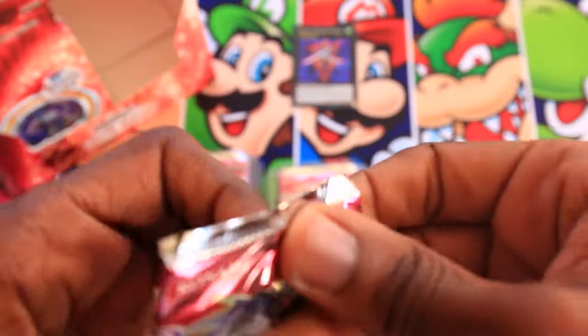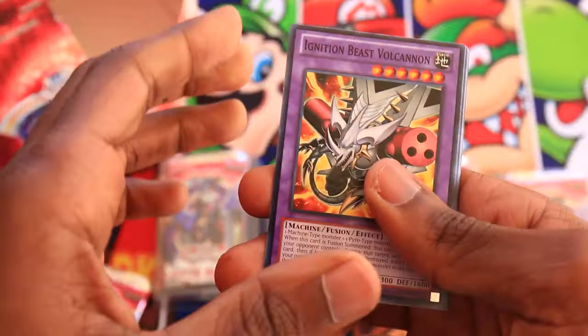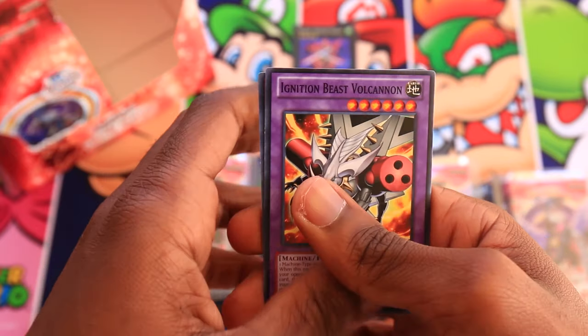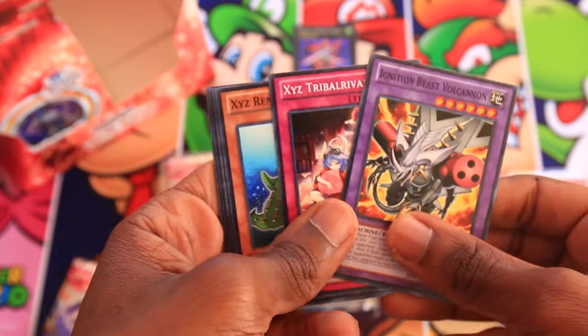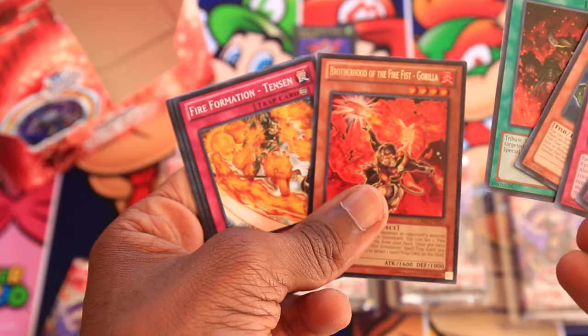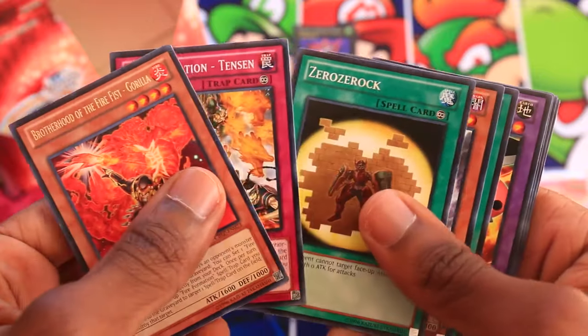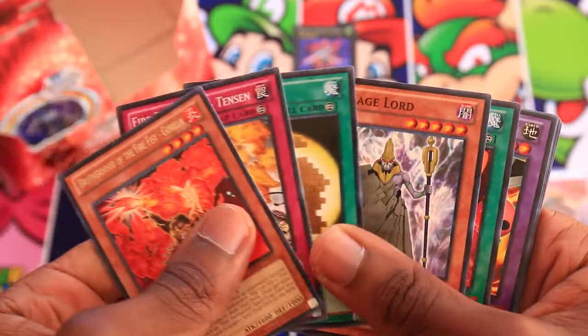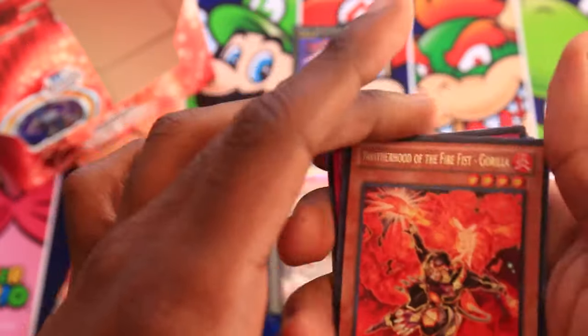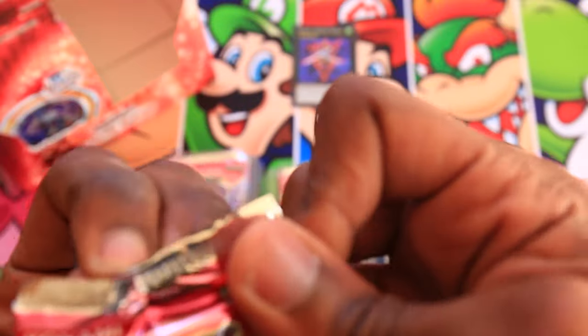First pack: Ignition Beast Volcanon, Xyz Vimera, March of the Monarchs, Brotherhood of the Firefist Gorilla, and Fire Formation Tensu. Gorilla is our rare. Firefist came out in this set — it was a cool archetype that wasn't particularly great when it first came out, but over time became a pretty powerful meta archetype. Then Dragon Rulers and Spellbooks happened, so.